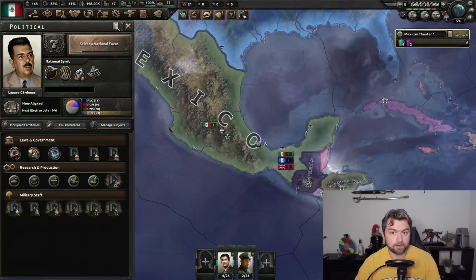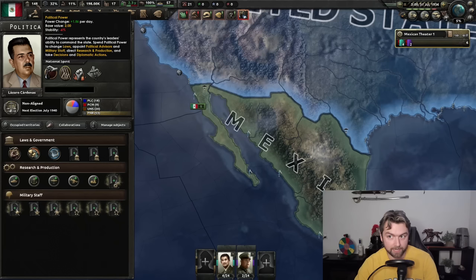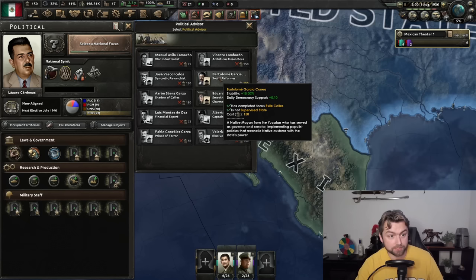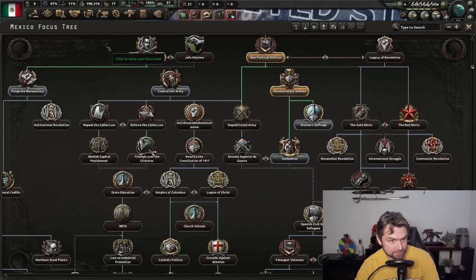Here's a little trick: at this point I could go ahead and just select a national focus, but I'm able to wait a couple more days here to get a few more political power points. That puts us at 150, which in turn is going to allow me to spend this on a social reformer. You want this because not only is it going to increase your stability by 15%, but it's also going to start getting democracy ticking. Yes, this is not a communist or fascist run — this is going to be the pure, greatest Mexican democracy. The real democracy that America cannot compare to.